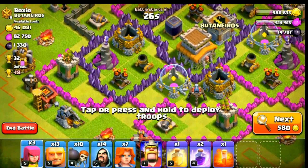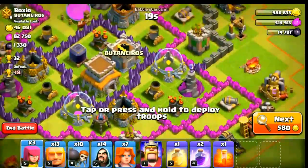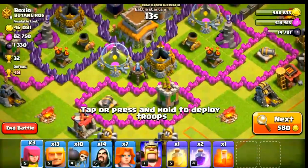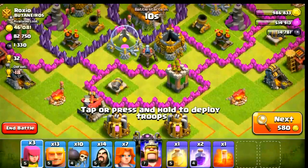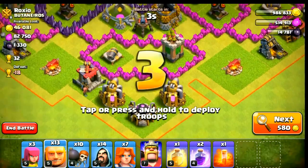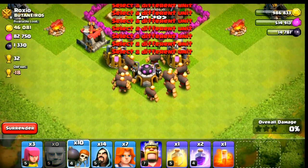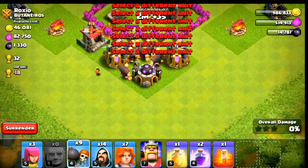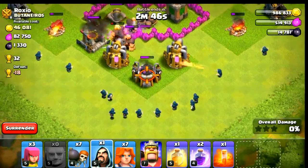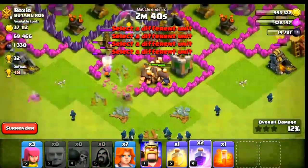Looking at the base options — no, I don't like this one. Yeah, this is good. I think I'll go from here down here. I'll put some giants right here, let's spread them out a bit. Put some wall breakers and some wizards behind them to clean up the outside buildings.